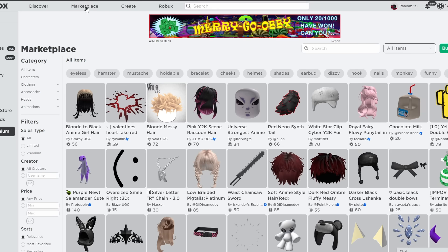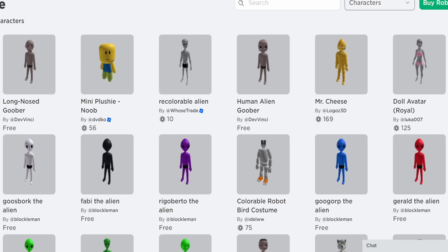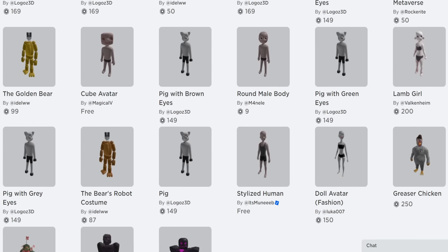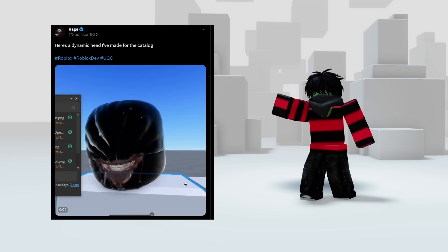To access these new bundles, go to the Characters section under the Roblox Marketplace, scroll down a bit, and sort by recently created. These are the current uploaded bundles at the time of recording this video, and this is an example of what we can expect from bundles in the coming future.